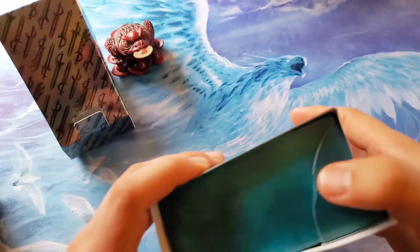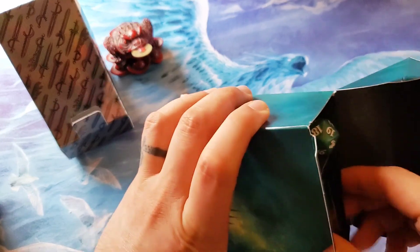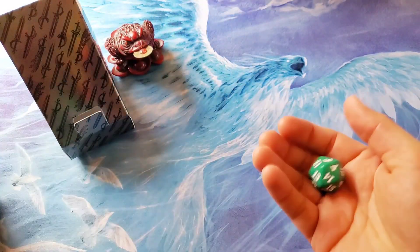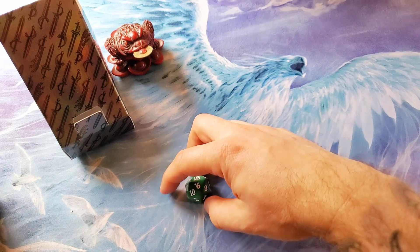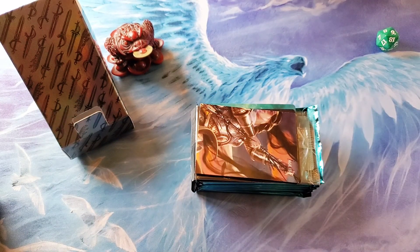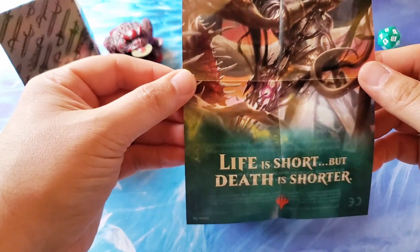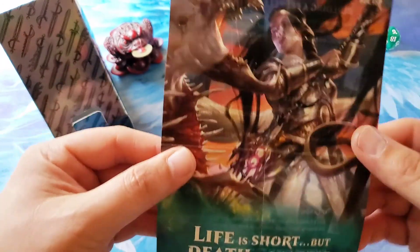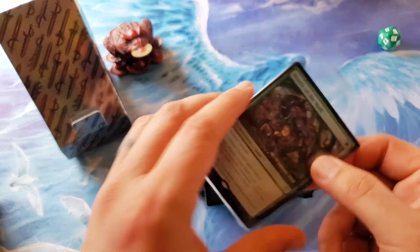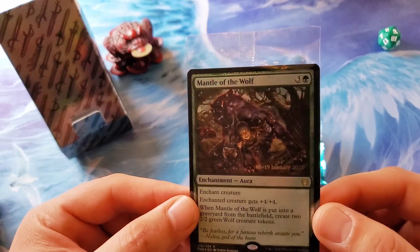Straight into it! We open up the box and we have our 20-sided die — let's see what kind of luck we get. A nine — is a nine going to be lucky today? And our packs and the little goodies. 'Life is short but death is shorter' — I guess that's the Theros Beyond Death theme. And there it is — Mantle of the Wolf is our promo pack card.